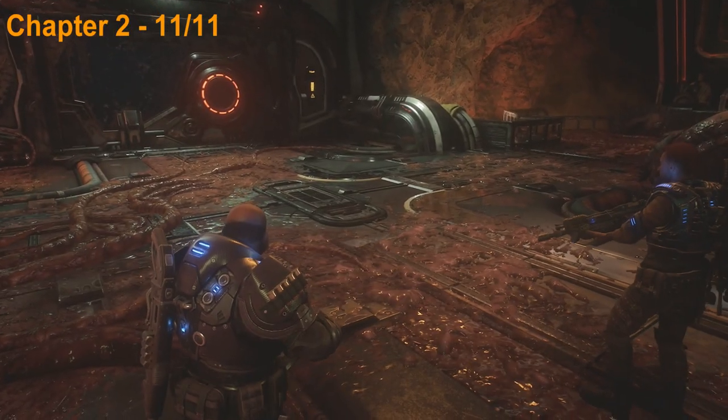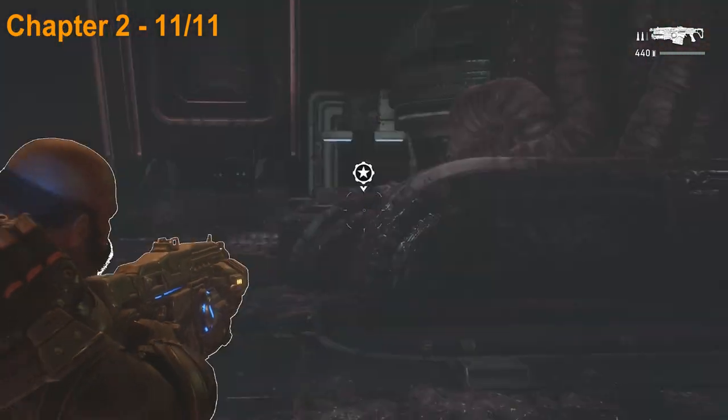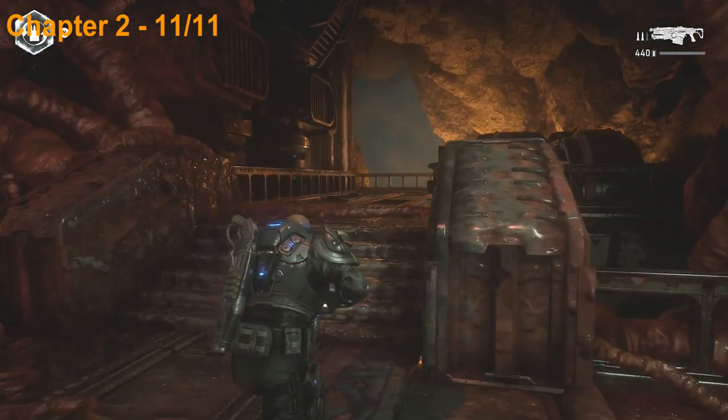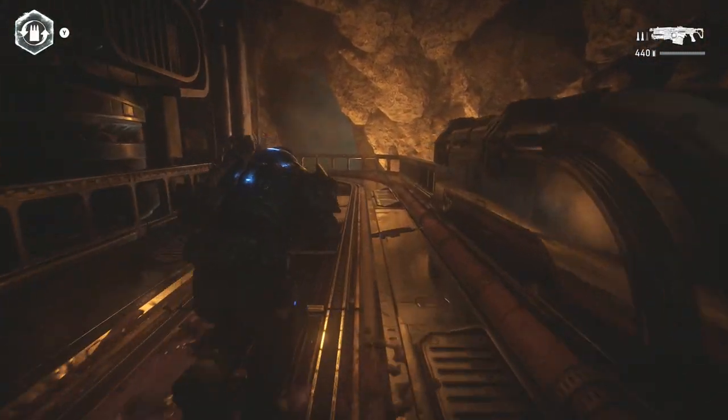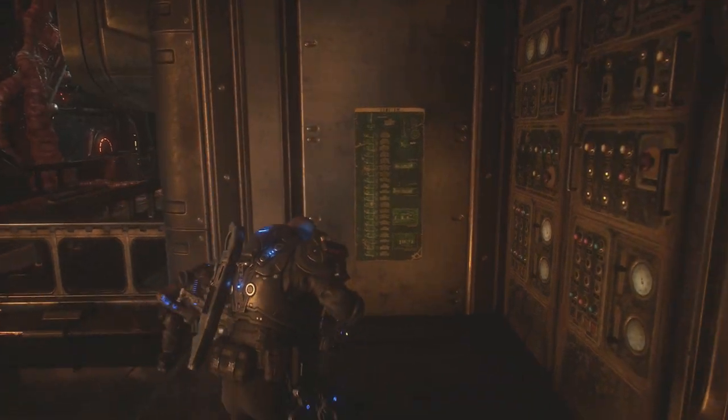Now we've come to a room where we need to activate the controls over there to open up the door, but before we do that we're actually going to turn around and head across this bridge area. There's actually going to be a poster on the wall back here so head back here and pick that up.